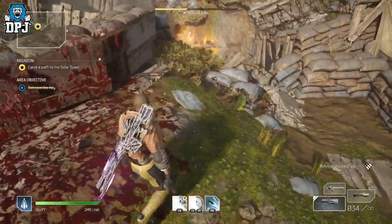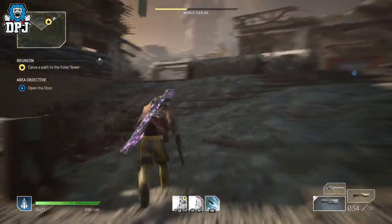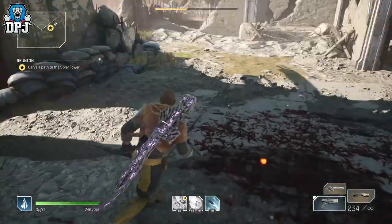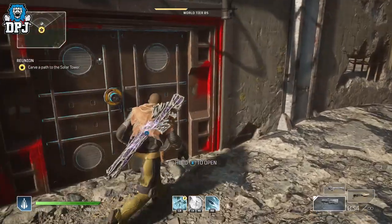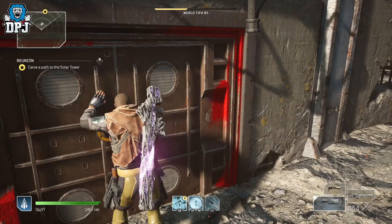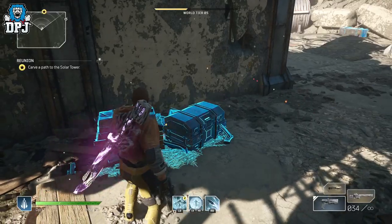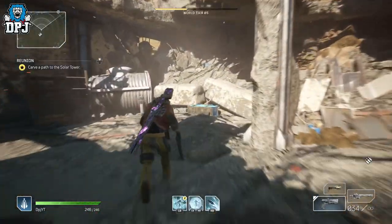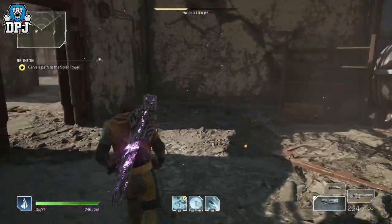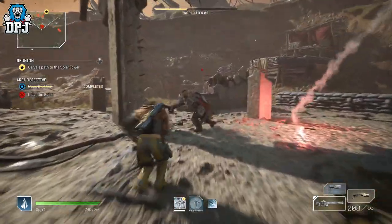The last guy - you have to retrieve a key from him. Pick up the item, go to the door, and then the farm starts. Grab that chest there, and there's another chest on the inside of this door too. When you come here for the first time, farm these chests - there's one right in front of me. I think this was the original chest that gave me my first legendary.